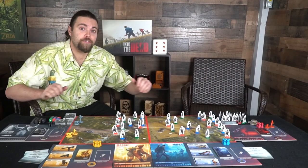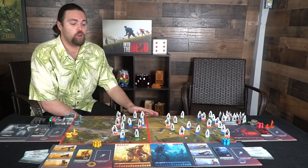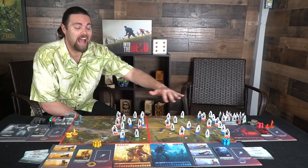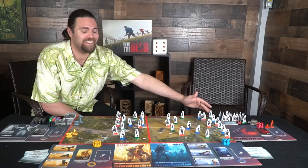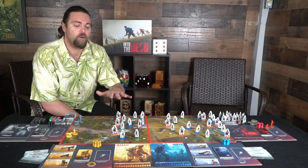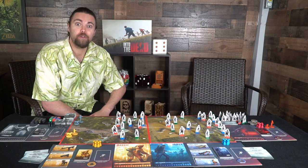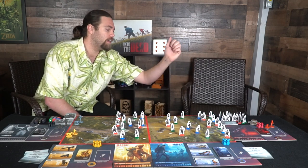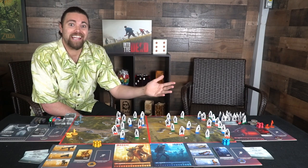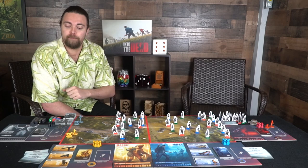Here are all the components for Into the Dead — there's quite a bit. There are two boards representing the entire game area, where players start from one side and track all the way to the end avoiding zombies. There are four different characters: Barton, Maggie, James, and Helen. You can play as any of these four, and they all have their own unique weapons along with their own unique companions.